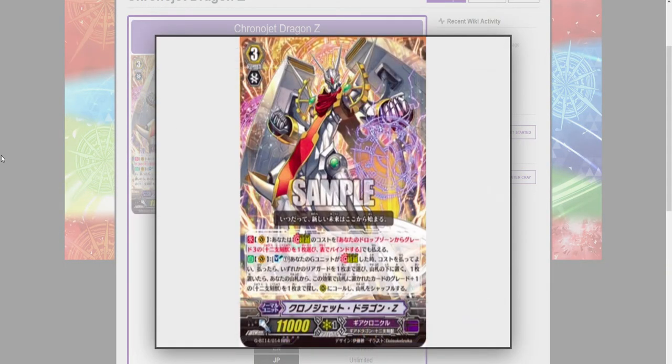We see Chrono Jet stepping out from his normal colors of blue to — what's it called — silver, my favorite color. This card looks beautiful. If you look at any of the other Chrono Jets in the past, you can see that it's just not this good looking, in my opinion.